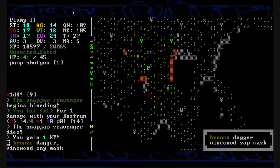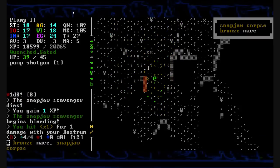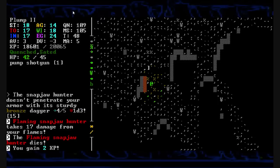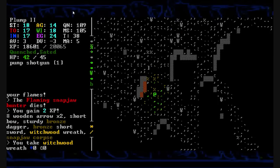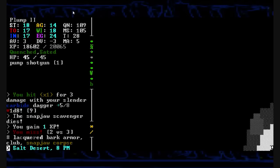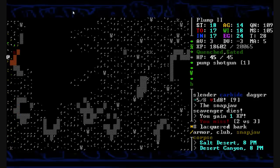Snapjaws — don't you eat anything? Why don't you carry any food? I can't butcher anything from them either. Right now snapjaws are exactly what I don't want to be fighting. Bronze short sword, no. Witchwood wreath — I can't eat the wreaths. I wish I could. And here we are in the salt desert. We are turning around, north we'll go. We'll just follow the edge for as long as I possibly can.